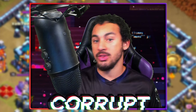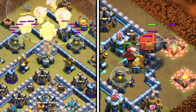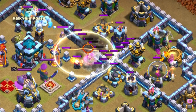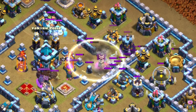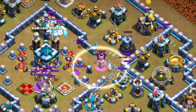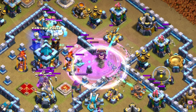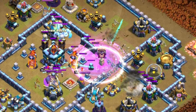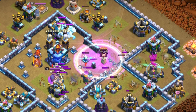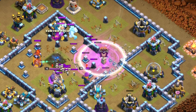The Super Archer Blimp works like this: once you send the Blimp in with a Lava Hound or the Grand Warden with a couple of Balloons, you'll be able to use an Invisibility Spell. Deploy the two clones after you see the Super Archers firing — that way you prevent cloning Wall Breakers or other filler troops. Then drop in the Rage Spell and time the Invisibility Spells every four seconds to get great value with the Super Archers.